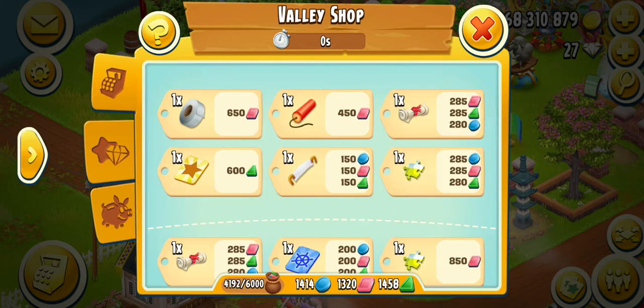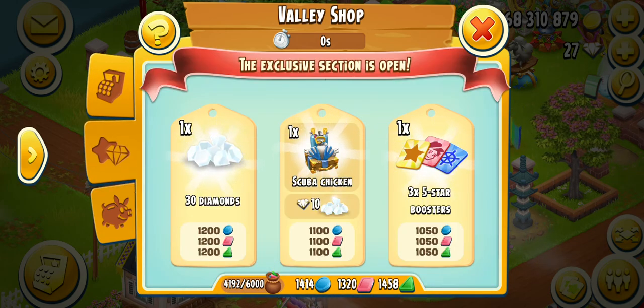They are asking me to leave the valley, but let me collect the stuff first. The scuba chicken costs 10 diamonds, the decoration piece costs 30 diamonds, then 1200 tokens, 1100 tokens, and 1050 tokens each, and there are 3x five-star boosters. I can buy one of each, and I will go with the decoration piece.